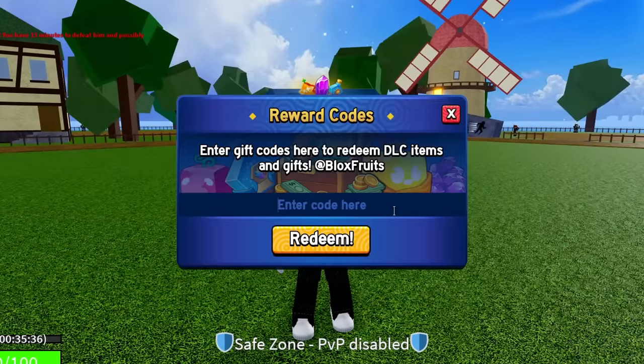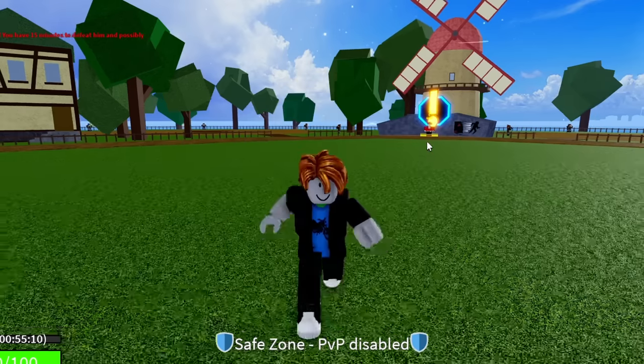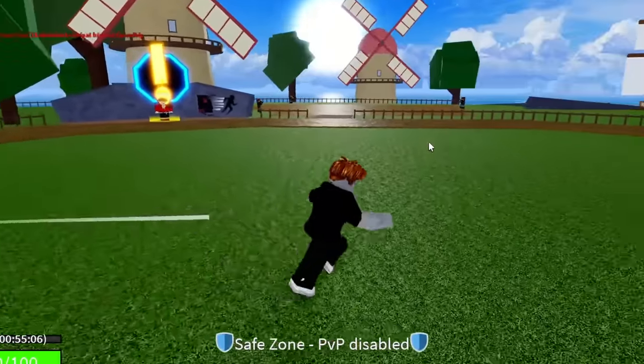The next code is a little One Piece reference — STRAWHATMAINE: S-T-R-A-W, H-A-T, M-A-I-N-E. It's going to be straw hat main. Enter this code if you guys haven't already. I know this one's a bit of an older one, so if you've already redeemed it, don't worry — I've got codes for people who have already redeemed all these. Hit redeem — success, that code is working and gives you guys 20 minutes of double XP.